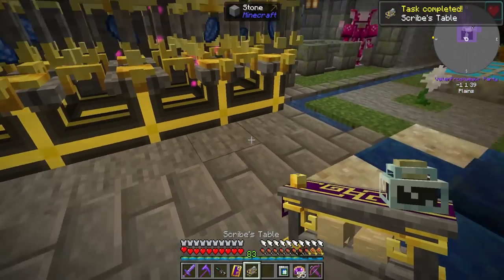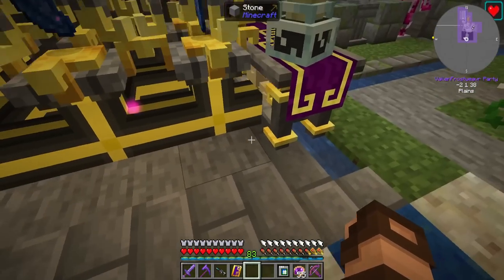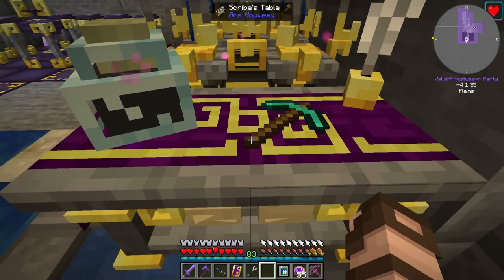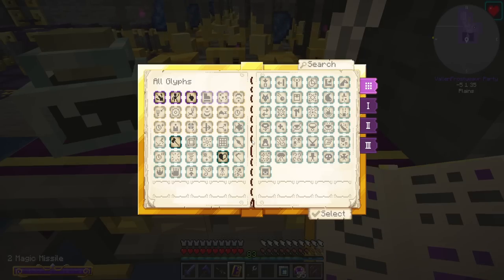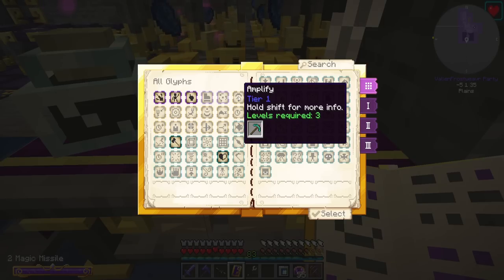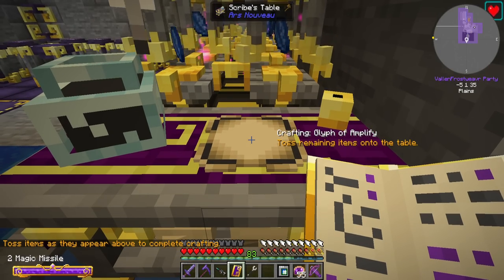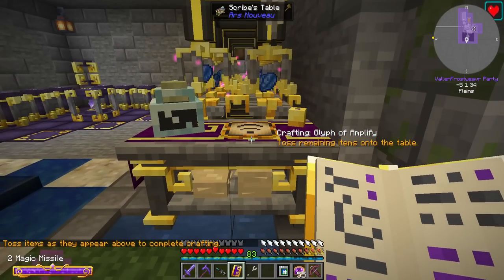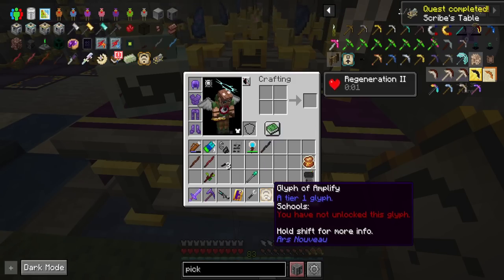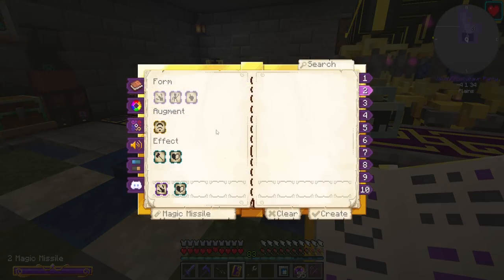The scribes table looks really cool. If I click on it — hey, here we go. I already have harm. I'm looking for amplify. Hold shift for more info — additively increases the power of most spell effects and increases the damage of spells. Levels required: three — that's not a problem. Select, toss items as they appear above to complete crafting. I now have a glyph of amplify. I've now unlocked this glyph. I needed to right-click it to use it. Let's open it up.